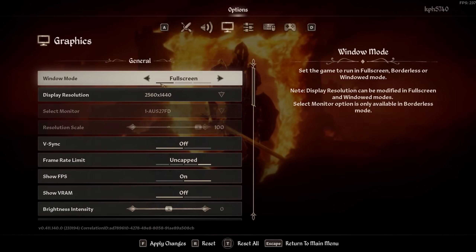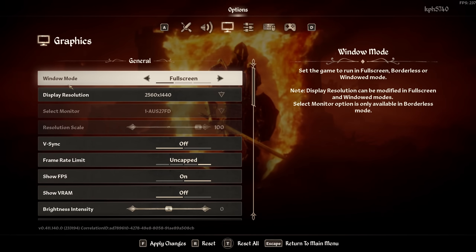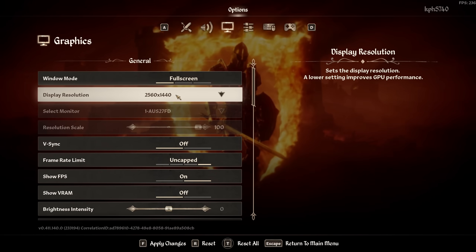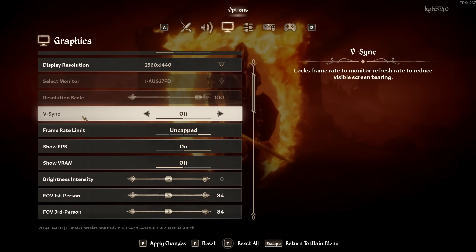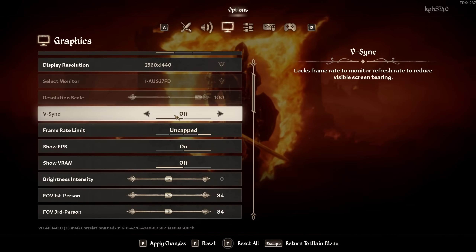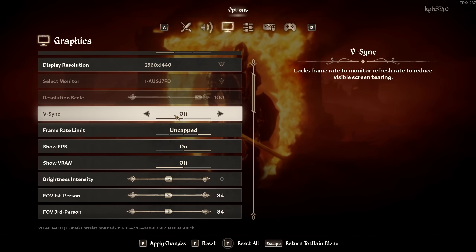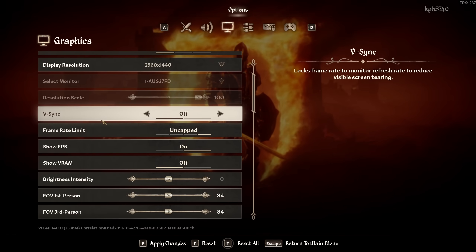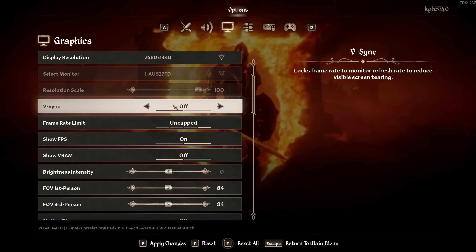Inside the game: make sure Window Mode is set to Full Screen — less input lag and more FPS. Display Resolution should be native — don't lower it since we're using upscaling anyway. I don't use VSync; it gets deactivated if you use frame gen. I always recommend G-Sync or FreeSync if available — less input lag, a more modern way to deal with tearing. If you don't have that, you can use VSync since you're not playing a competitive game like Counter-Strike or Valorant.